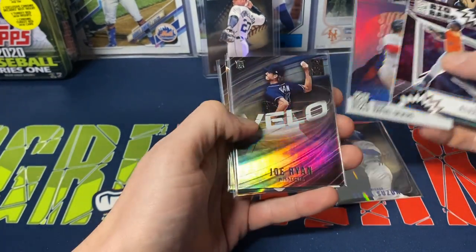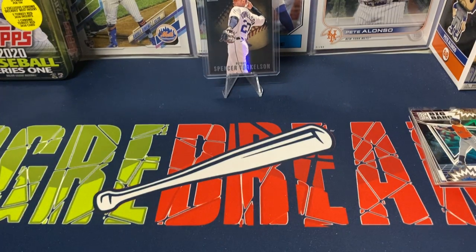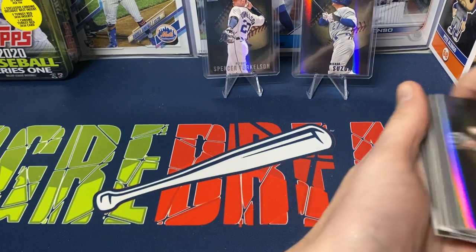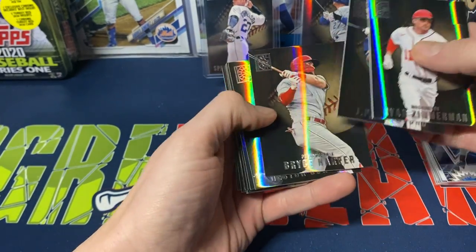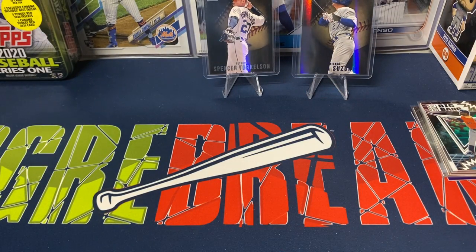Overall, I do like the product — I want to like the product. It's just with the lack of a license, I don't really want to open more of this. Personally, I'll probably buy a couple of singles and call it a day. The blue Suzuki is nice, and we did get a base Torkelson. Unfortunately, no auto or relic, so kind of got hosed there. Like I said, let me know what your thoughts are on this product in the comments. I know some people were really hyped for this, and then when it came out a lot of people were disappointed. I think it's kind of sharp, but with it being unlicensed, I don't really have an interest in opening it.